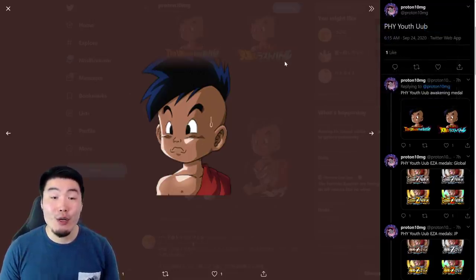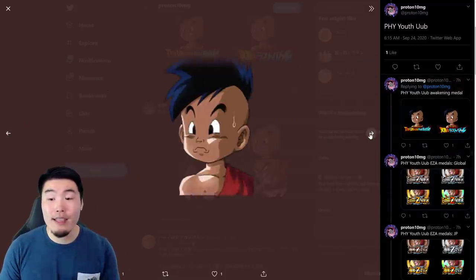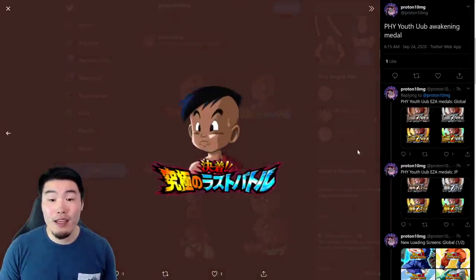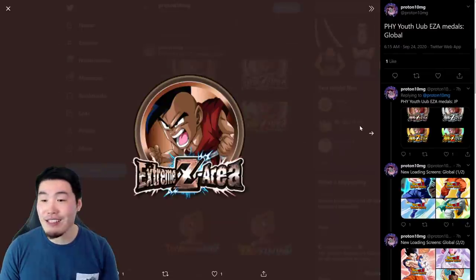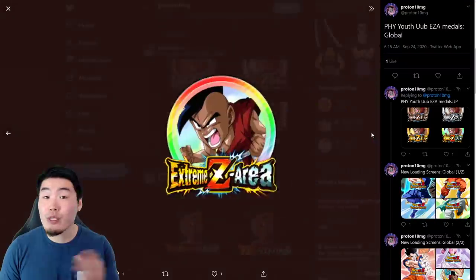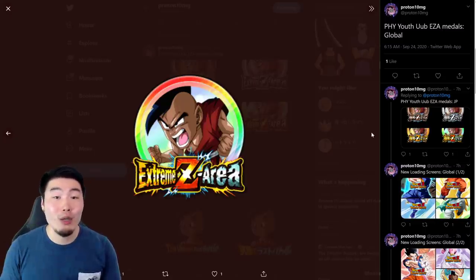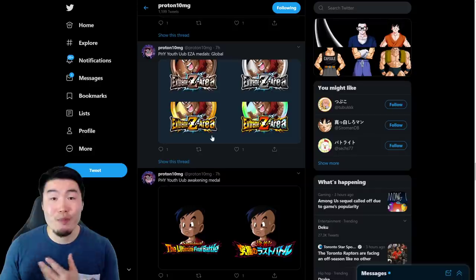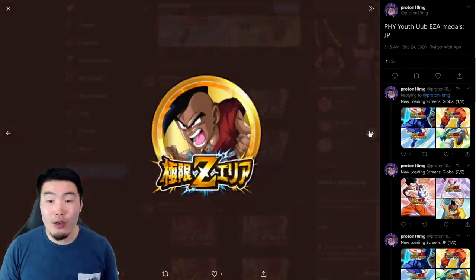Let's start with the assets for the new free-to-play Youth Oob, who's going to be available through some new stages added to the Buu Saga story event. This right here is his SSR form, and once you Dokkan Awaken him, this will be his TUR form. He has Dokkan Awakening medals — this is the Global one and this is the JP one. After you Dokkan Awaken him, he also has an Extreme Z Awakening. These are his Extreme Z Awakening medals, which can be obtained through a new stage added to the Buu Saga Extreme Z Area event, where we also got the medals for Super Saiyan 3 Goku and Hercule and Buu.